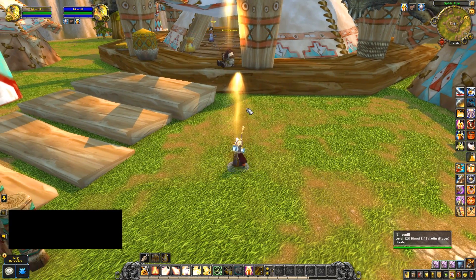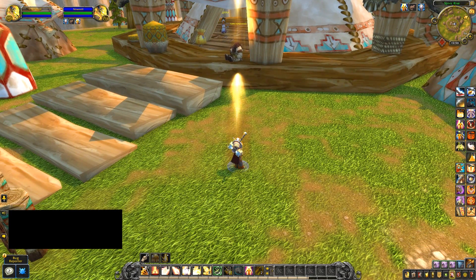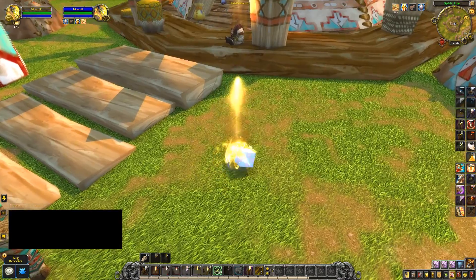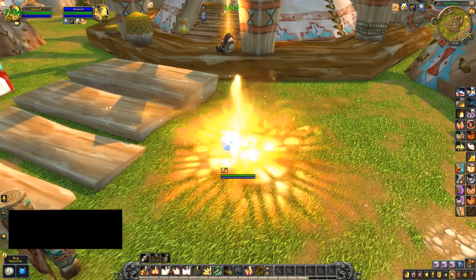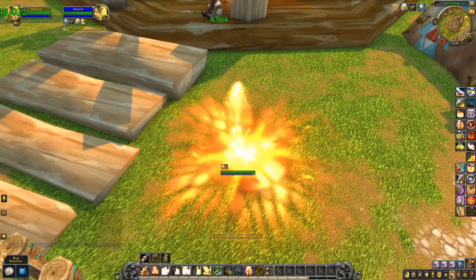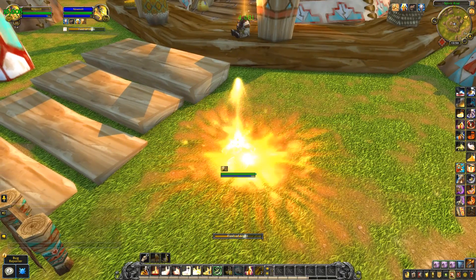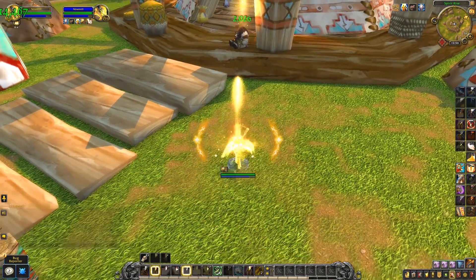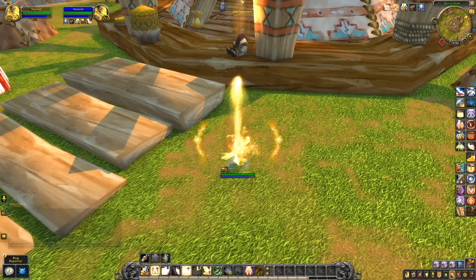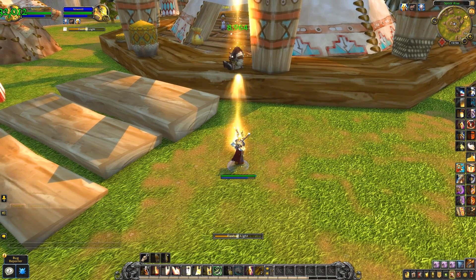I want to know what you guys think of these animations. They are affecting the healing side of things a lot more than the tanking side, but for tanking you are still going to be affected by Avenging Wrath and Consecrate every time you use those abilities. I personally think that Consecrate is a little too bright and distracting — it's going to be hard to see things underneath you like fires, pools, Quaking, and Volcanic. But I do think the heals look a little bit nicer.